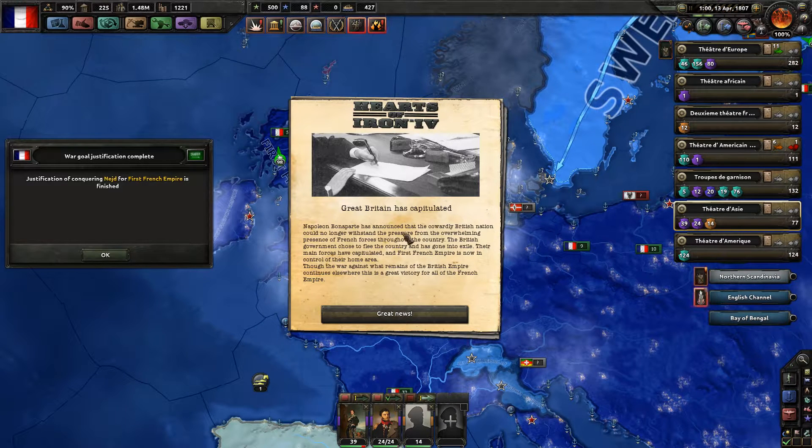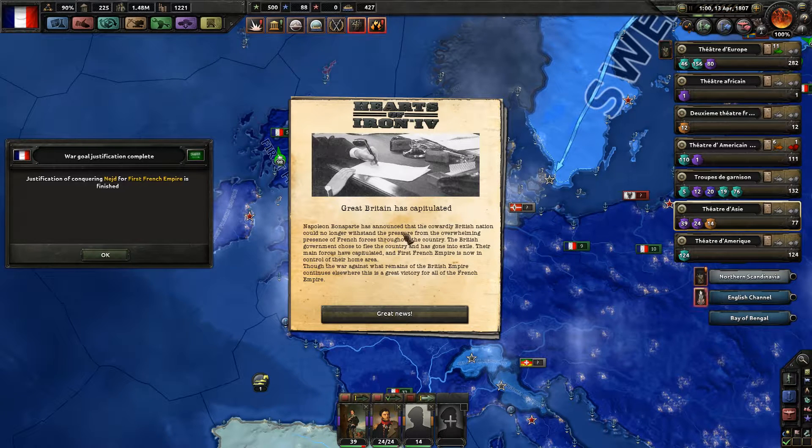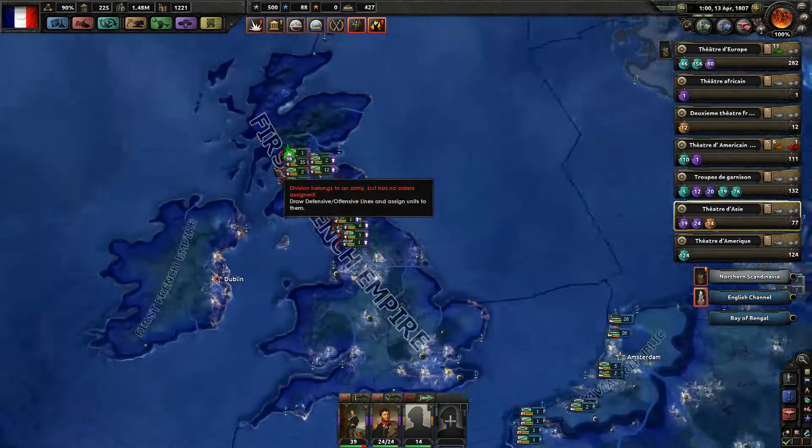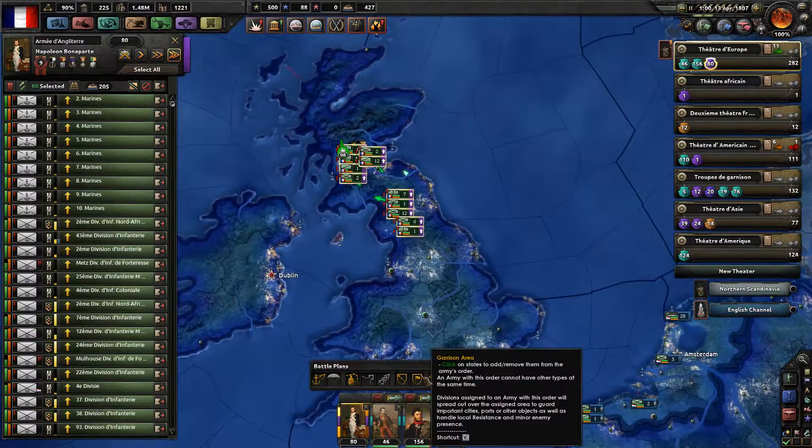Napoleon Bonaparte has announced that the cowardly British nation could no longer withstand the pressure from the alarming presence of French forces throughout the country. The British government chose to flee the country and has gone into exile. Their main forces have capitulated and the 1st French Empire is now in control of the whole area. Though the war against what remains of the British Empire continues elsewhere, this is a great victory for the French Empire. Glorieux Victoire!